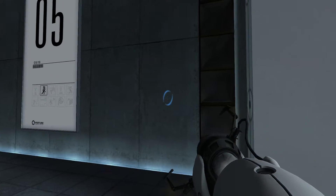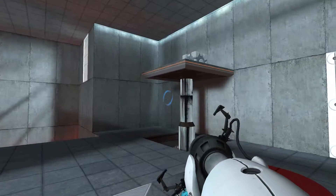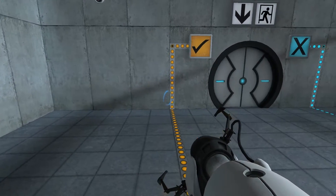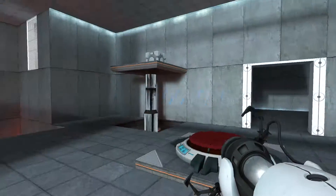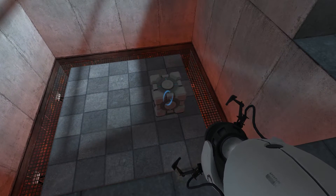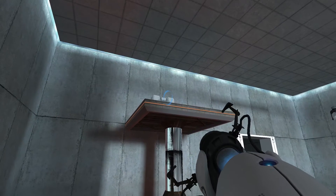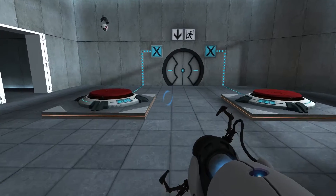Puzzle 5 is probably the first puzzle that could be a little difficult for most people. You have a button here and a button here, so obviously you need both buttons to be checkmarked. You have, like the last puzzle, a box here. I can click that right under that and it is gone over there. So now I have a box over here and a box over here, and I need them to be on top of these buttons.